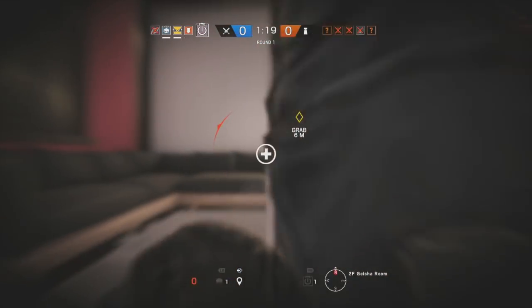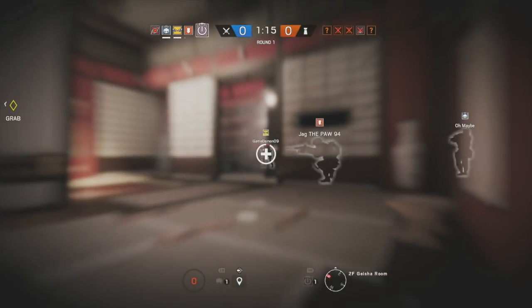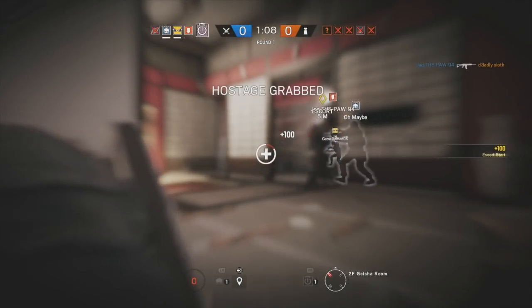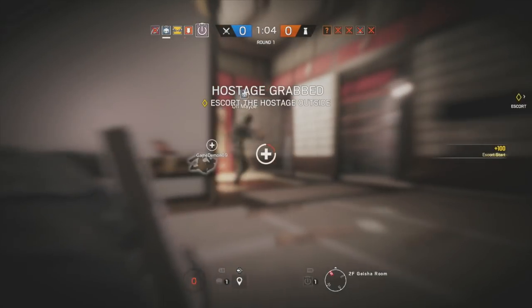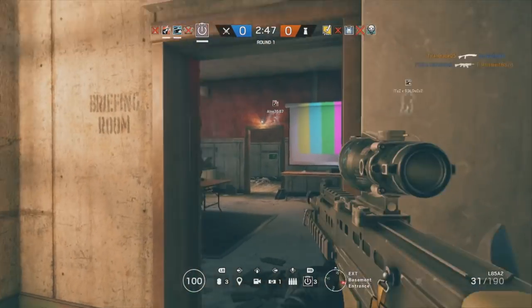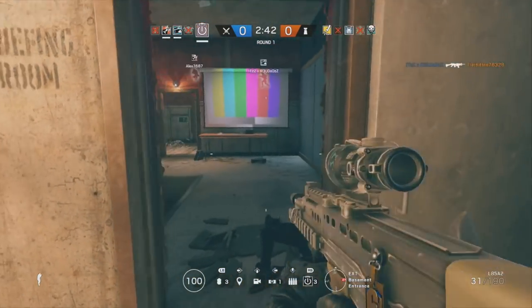But your job's not over after that. Once you've breached into the objective room, you may still have two EMP grenades left. You want to make sure you use all of your gadgets in a round — there's no point hanging onto them. Try throwing them into the objective room to see if there are any other gadgets you can take out to help your team. After that, Thatcher just becomes a regular run-and-gun operator — just do your best and try to kill as many enemies as possible.